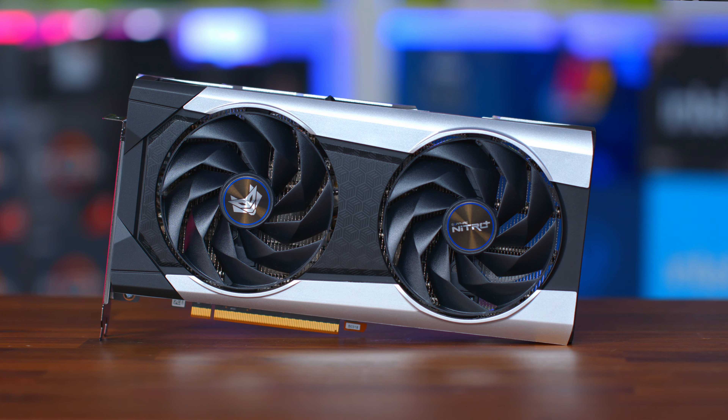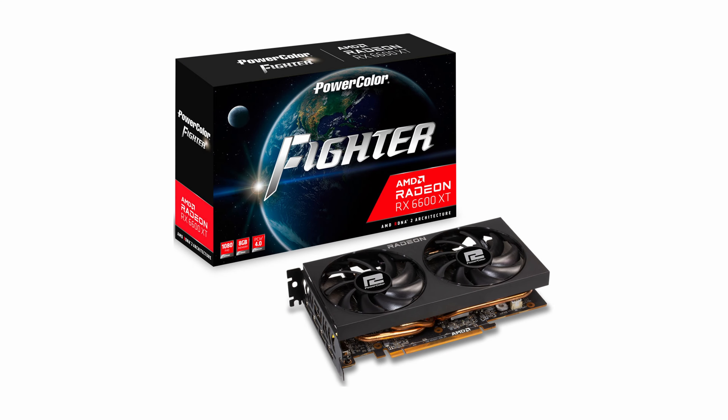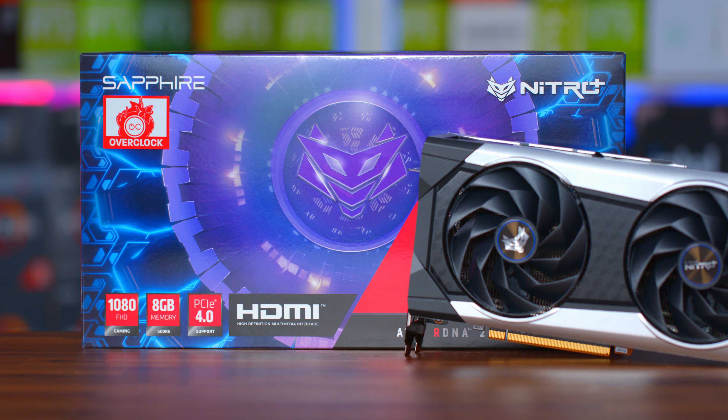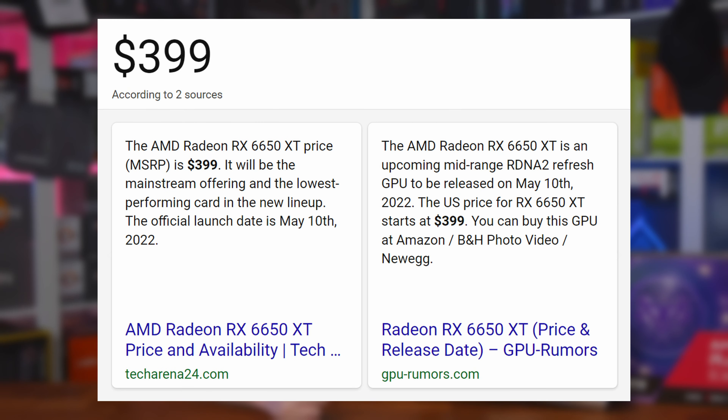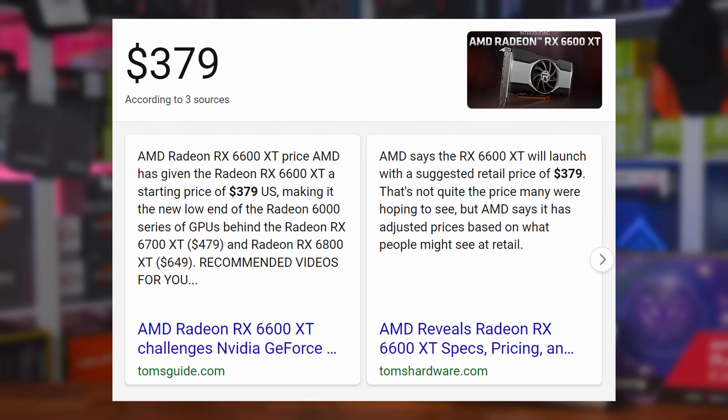So back to the 6650 XT. Being a refresh, it's best to compare it against the 6600 XT on paper, because essentially they're the same card, just with a few tweaks here and there. So what have AMD actually managed to do to create disparity between each of the cards, especially if you're being asked to pay more money for it? It's only $20 more when comparing the $399 launch price with the $379 at the 6600 XT launch last year, but it's still something.